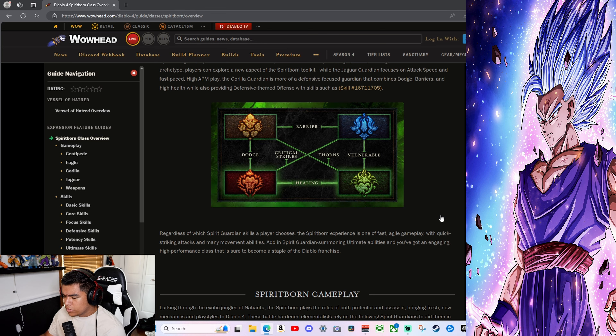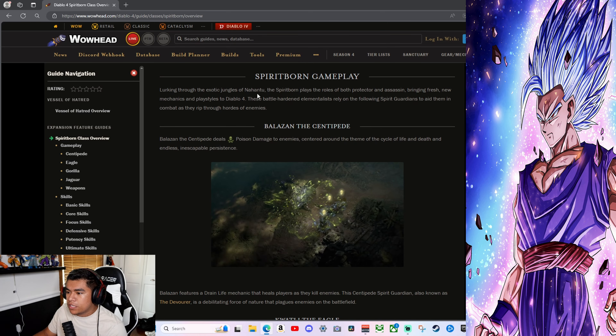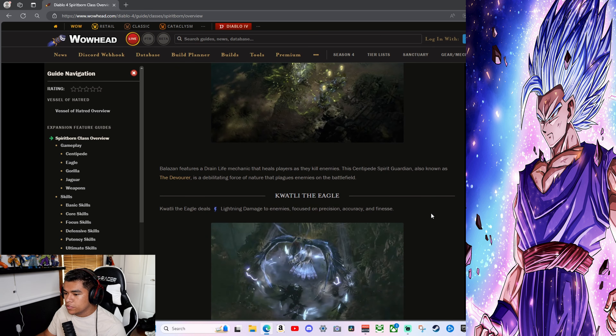Payback has a 12-second cooldown — smash enemies in front of you dealing 100 damage, and when attacked you have a 35% chance to reduce Payback's cooldown. The Spirit Born is described as one of the fast, agile gameplay styles with quick striking attacks and many movement abilities. It features spirit guardian summoning ultimate abilities, and it's expected to become a staple of the Diablo franchise, lurking through the jungles of Nahantu, the new area.